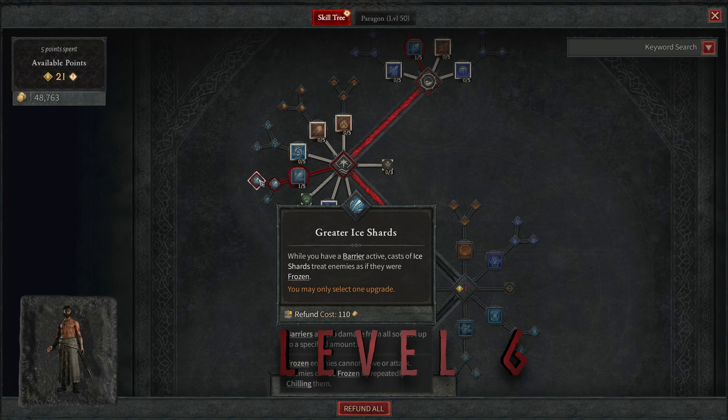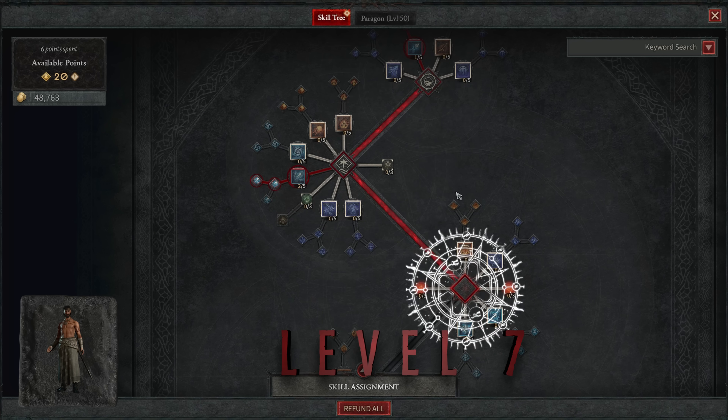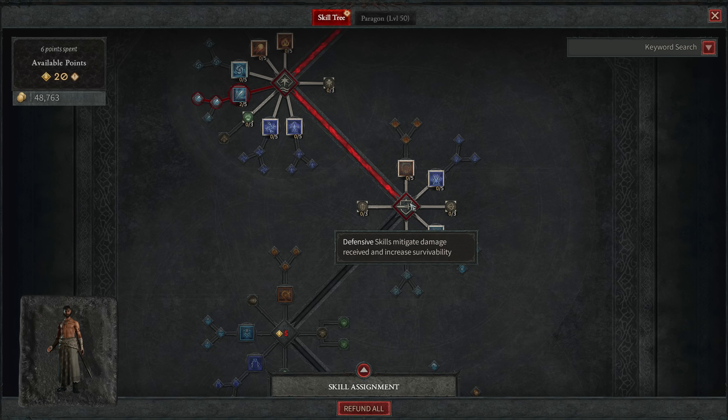At level six, take Greater Ice Shards. If you have a barrier active, Ice Shards will treat enemies as if they were frozen. We're almost always going to have a barrier active on this build, which gives us a constant 25% increased damage to all frozen enemies due to the mechanic of Ice Shards. At level seven, put another point into Ice Shards. This is the core skill you're using for difficult enemies at this point, and it unlocks the defensive skills part of the tree, which is really important for our build.